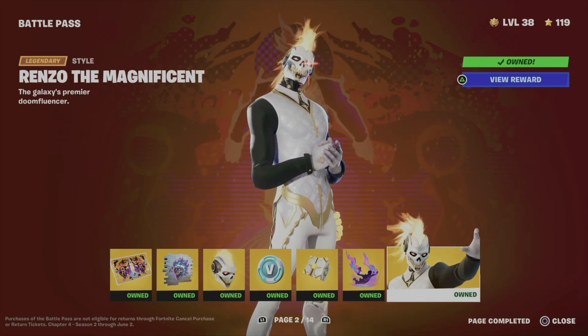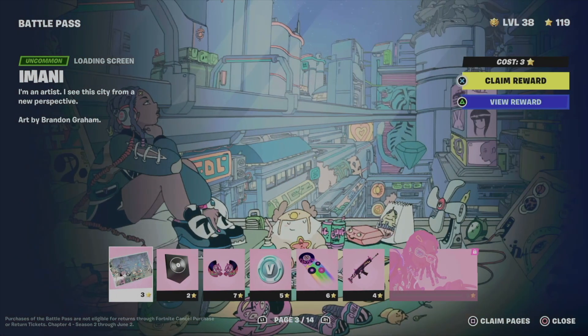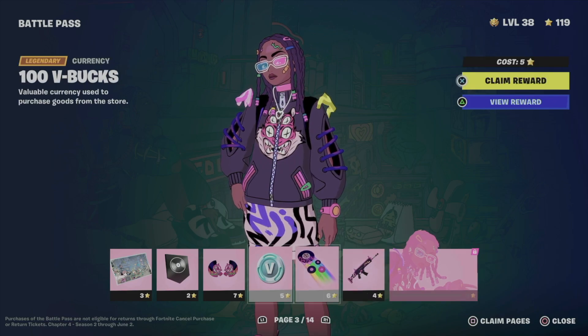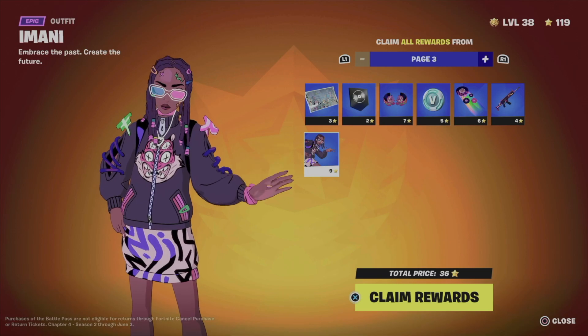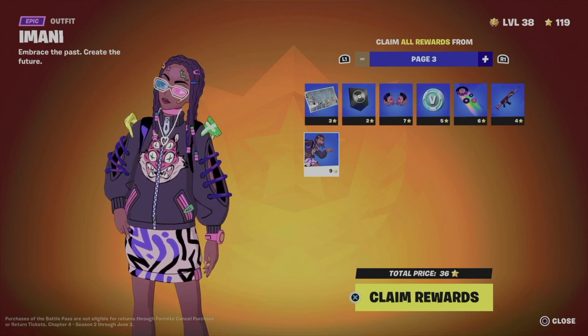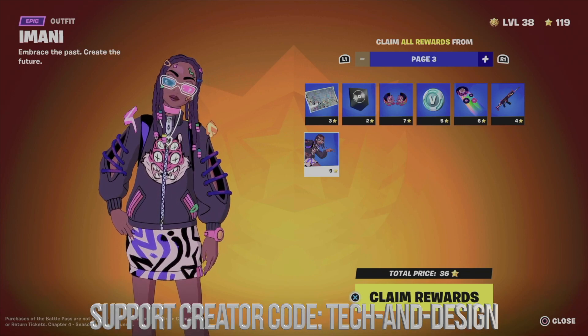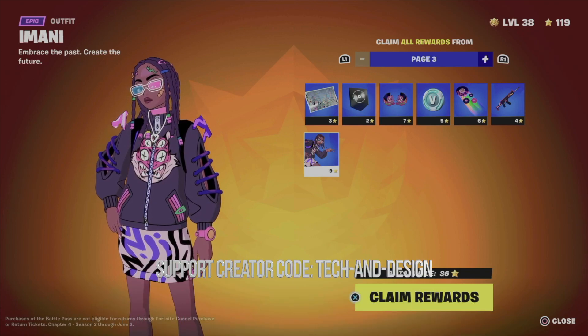Let's move on to page number three. On page three you do need quite a few battle stars to unlock the skin — you need to claim everything else first. Claiming pages tells you it's a total of 36 battle stars, but as long as you have enough levels, you have enough battle stars. I have quite a few since I'm level 38.